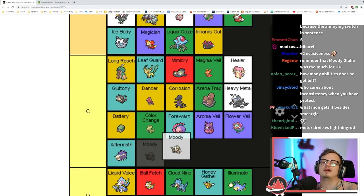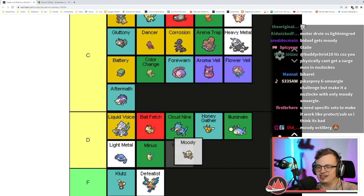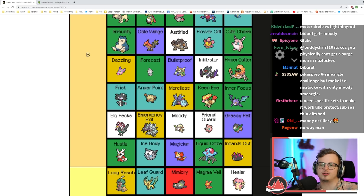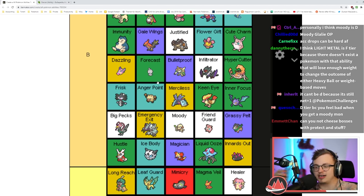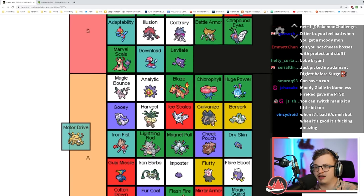I'm going to put Moody in low B. It can be good sometimes — it's kind of an out if you're in a really bad spot; a Moody Pokémon can in theory beat almost any team. Motor Drive is an Electric type immunity plus you gain a Speed boost — I'm gonna put it in A tier.